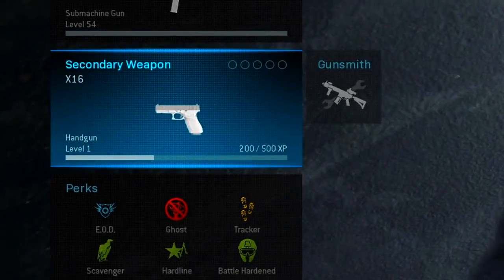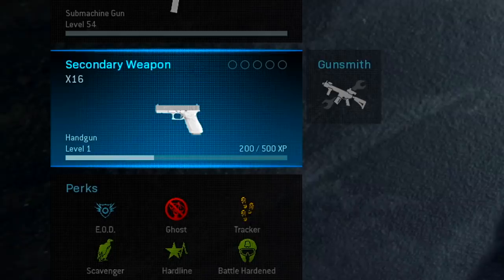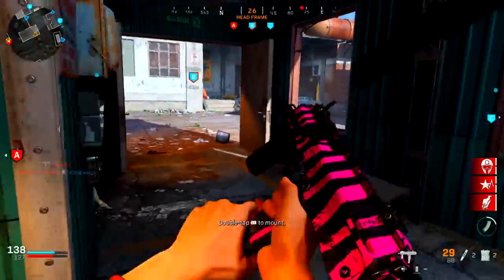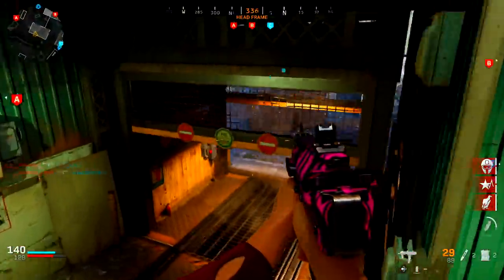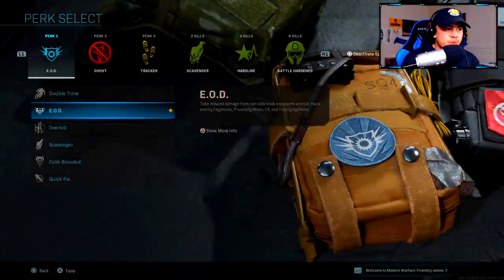For secondary, nothing special here. I know you all have your personal preferences, so choose whatever you want. I'm just running a pistol. I very rarely find myself pulling out my secondary anyway because I always run the Scavenger perk, which lets me stick with my primary weapon.